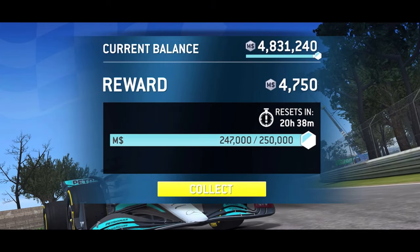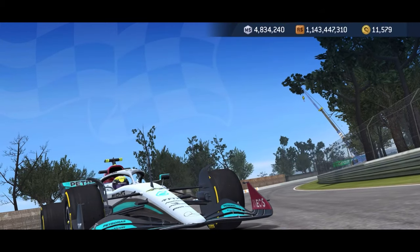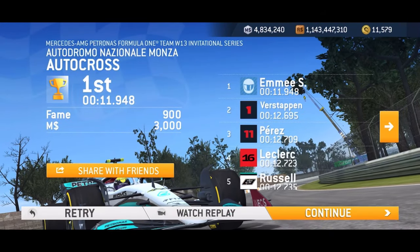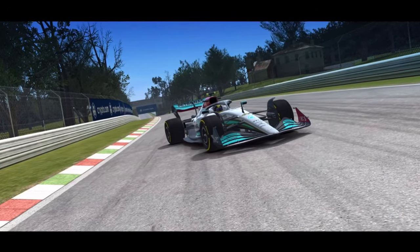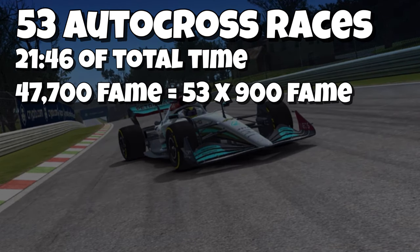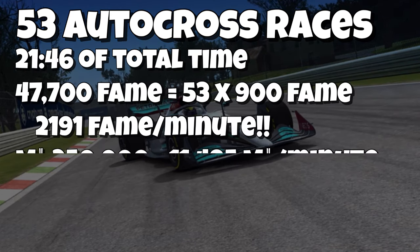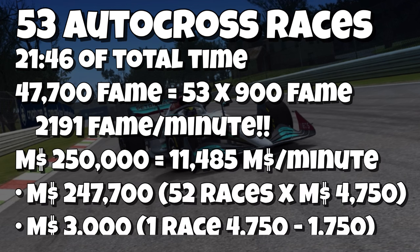Instead of getting 4,750 M for this race, I'm only going to receive 3,900. But the fame for every single race adds up. Over 53 races, that's 47,700 fame total — which actually means 2,191 fame per minute. That is shockingly high earnings. Of course, no agent applies here because you can't hire an agent in motorsports, and a bonus fame day would only count on one race.